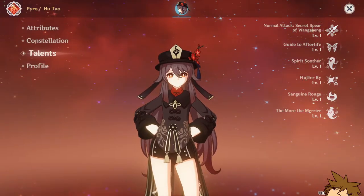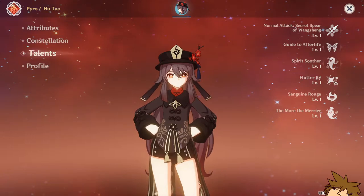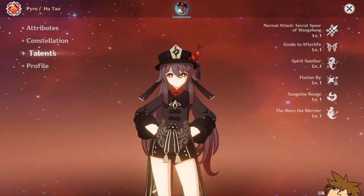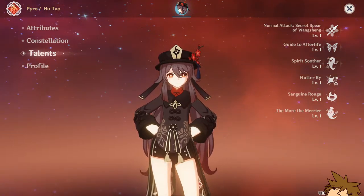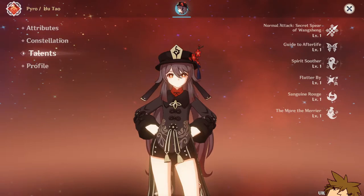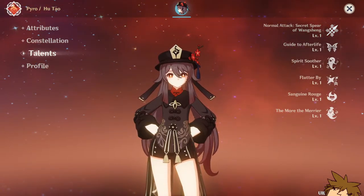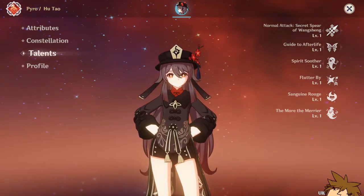For four-star options, the Deathmatch is really good — it has the crit rate you need. The Black Cliff Pole is an okay option as well. But in my personal opinion, Dragon's Bane is her best-in-slot four-star weapon, unless you want to use the Kitain Cross Spear, which is also pretty good.